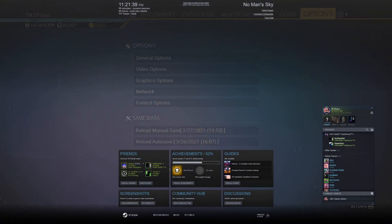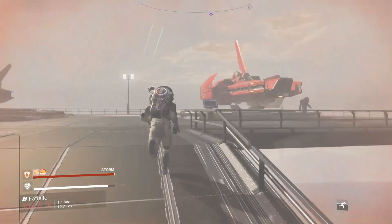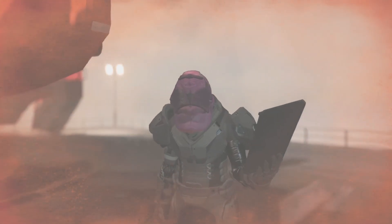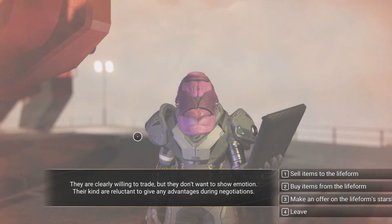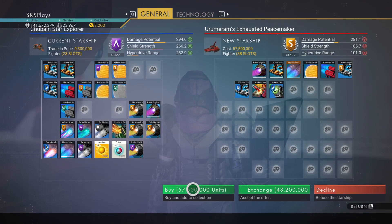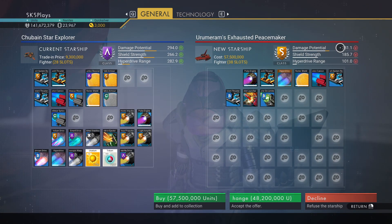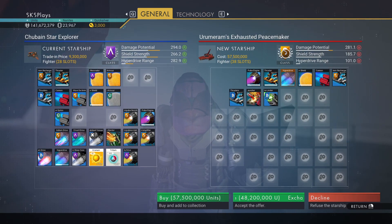Guys, it finally happened — it finally spawned! I have been sitting here for ages, and now I've got to get up here through an endless storm and buy it. The heavy fighter — 38S. We can buy more stuff for it. Oh my god, I have been here for — I want to say three days in a row, four-hour sessions. Look at this. We can buy it outright for 57 million. It's got so many more slots — 28 to 38. Damage potential 281. I have to take it because it's an S.